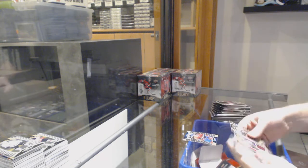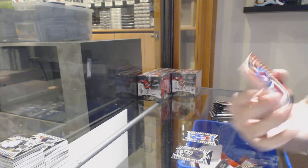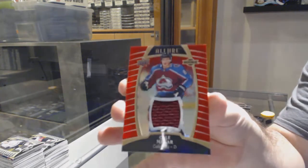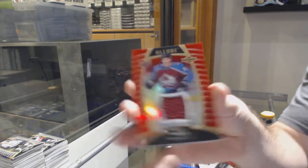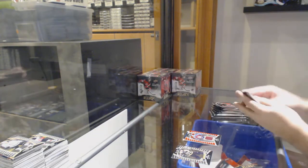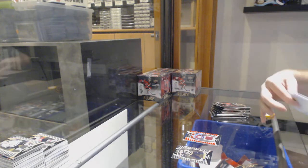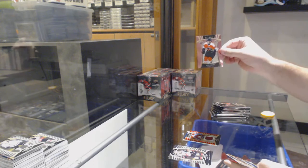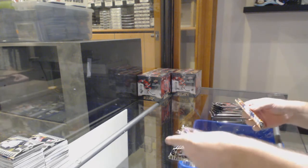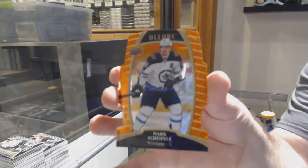Top 50 Paling for the Montreal Canadiens. Adam Fox for the Rangers. And a Makar rookie jersey for the Avalanche. We've got a pink of Farabee for the Flyers. A rookie of Suzuki for the Habs. And a Mark Scheifele orange slice to 199, Winnipeg Jets.